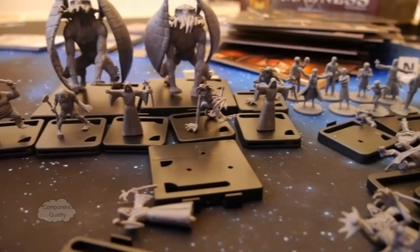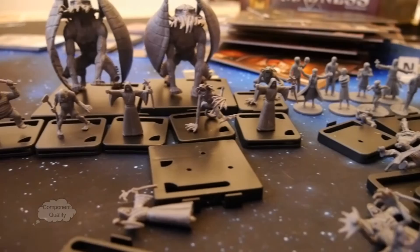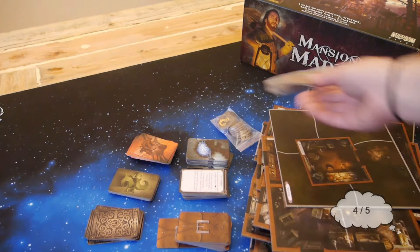All in all, the minis are made from good quality plastic. The cards themselves are good, the floor tiles are good, and as said before in aesthetics, it is well colored. Generally all the pieces are good, so we give this one a 4 out of 5.